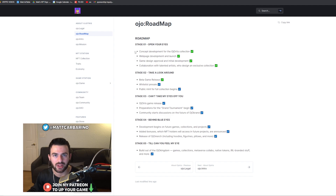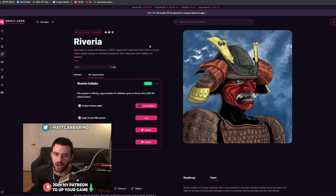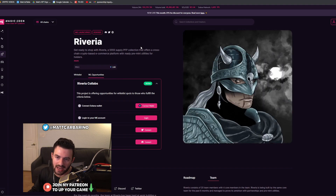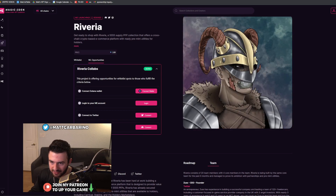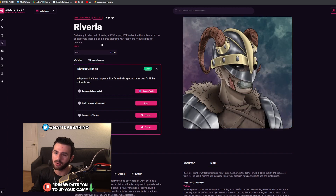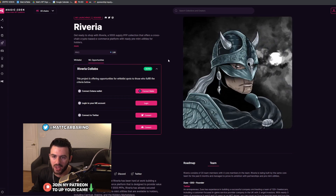I like projects that actually reward people in Solana. The next project is a launch coming up through the Magic Eden launchpad called Reveria. This is a collection of 5,555 supply profile picture collection that offers a cross-chain crypto e-commerce platform with ready premium utilities for holders. I think e-commerce is very big in Web3 — there are a lot of people who don't really have access to quality e-commerce sites and look to build new e-commerce stores.